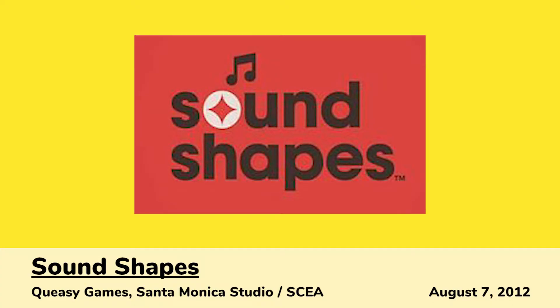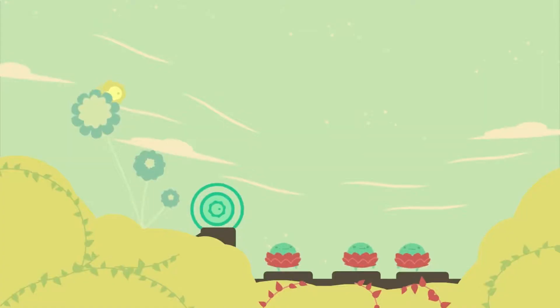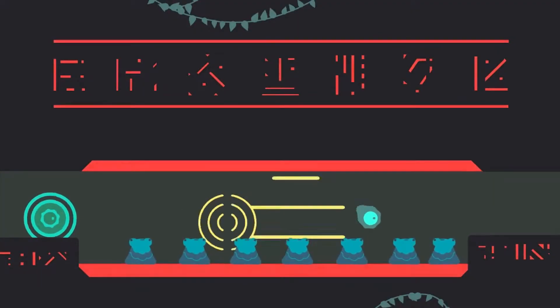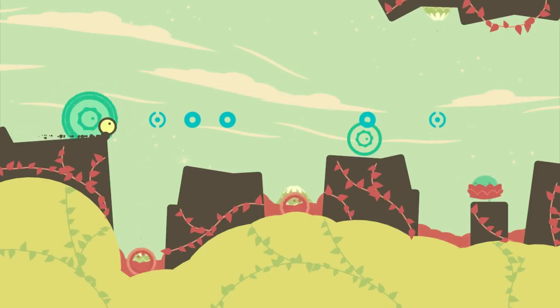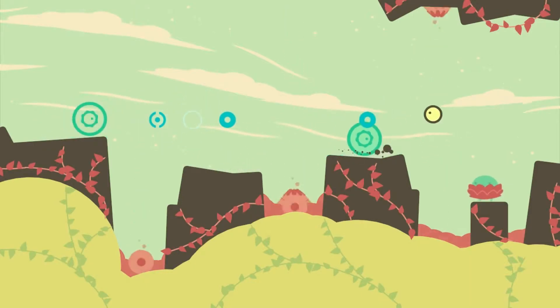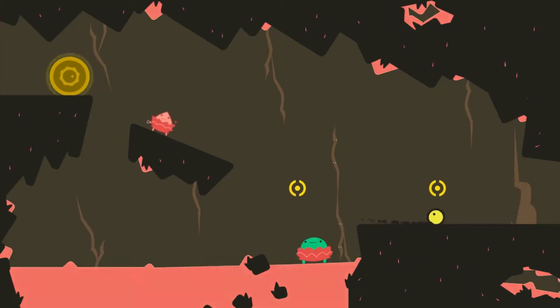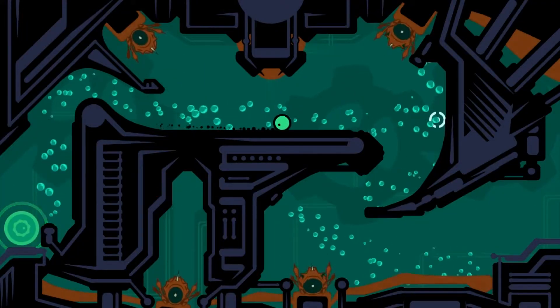Then we get to Sound Shapes, a cool music-based platformer with a great electronic soundtrack including artists like Deadmau5. There's a stage building mode with some additional Vita controls and some sharing options. This also came out on the PS3 and later the PS4, but the Vita version is the one worth checking out.